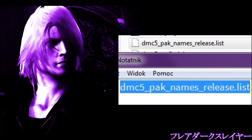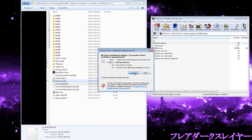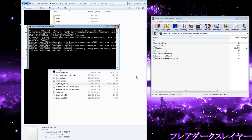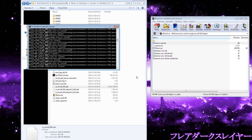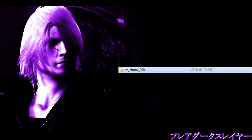Then you just drag and drop the main pack file onto the extract batch, take responsibility for your actions, and wait for the program to do its magic. Depending on the speed of your PC the unpacking should take around 30 minutes, maybe more — so get some frozen yogurt in the meantime. If the unpacking goes without any mistakes, there should be a brand new re_chunk_000 folder — not a pack file, but an actual folder with unpacked content.